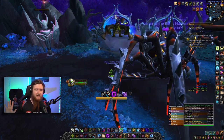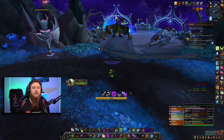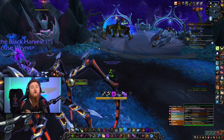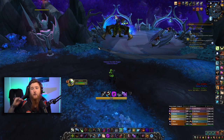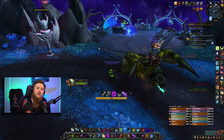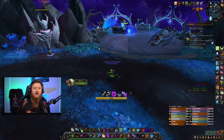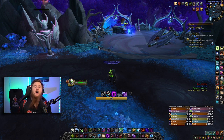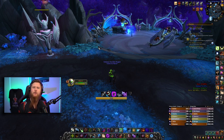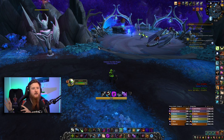There have been some changes to the build and stats. For covenant, you want to go Venthyr for top performance — that's the best. Second best will be Night Fae, and then either Necrolord or Kyrian depending on how the Necrolord buff scales out. I don't think Necrolord will be the go-to; it also seems like the most boring covenant to play. Venthyr is definitely the better option.